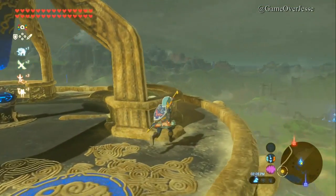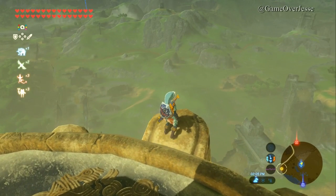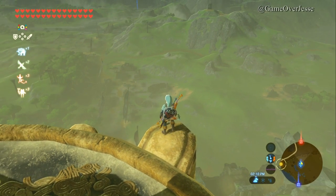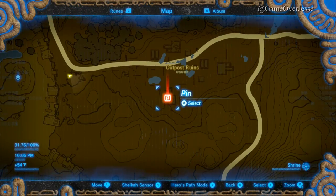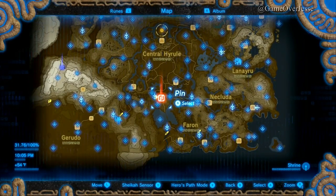What's up everybody, Jesse here. Today we're going to be finding the location of every new set of DLC masks and armor sets, starting with Majora's Mask. Nintendo did a great job hiding the DLC in various locations all across Hyrule, but the secret to finding everything is very close to the beginning area.